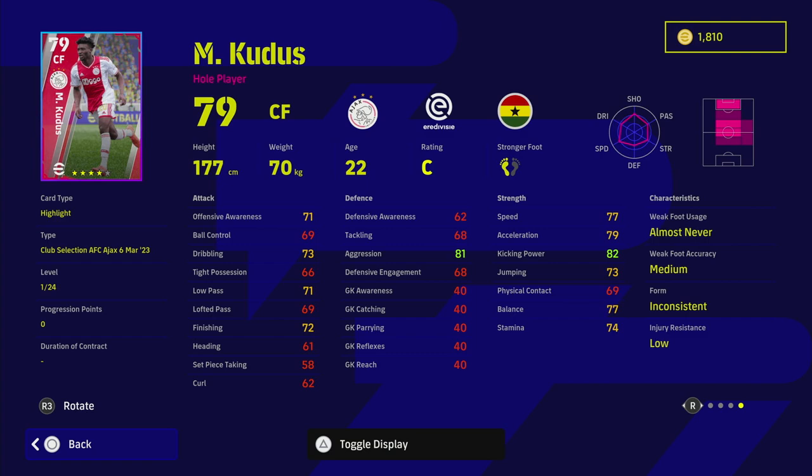Pedri is probably the best hole player in the game, but there are a couple of other players that can do the job as a hole player if you play AMF - and there are just so many AMFs. If you are using Kudos, you don't need to train up his shooting that much even though he's listed as a striker. I think you'll want to use him as a running, all-rounder - still with a bit of shooting and finishing, but mostly pace.